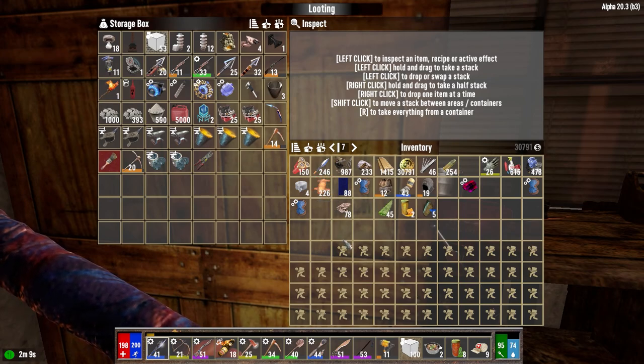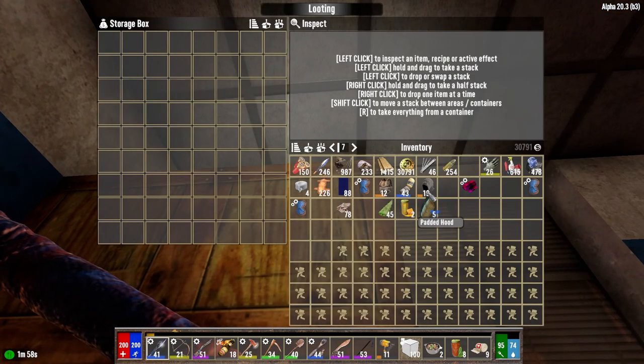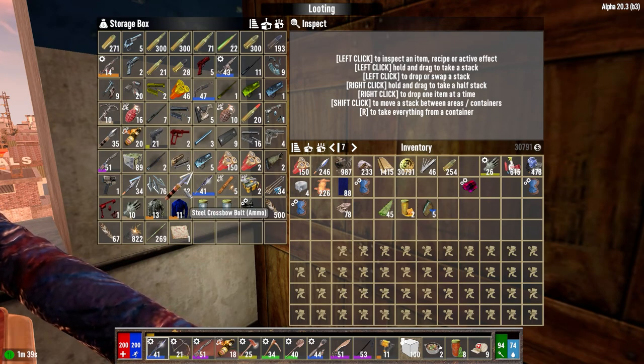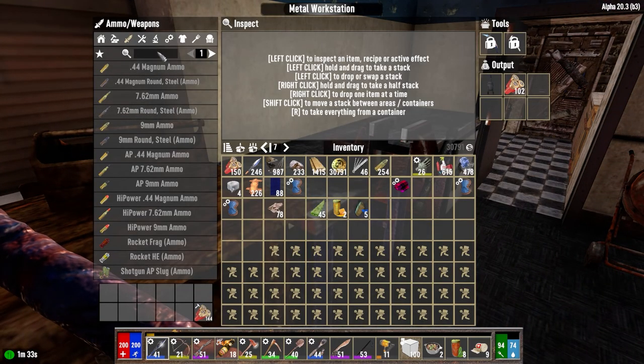Is it perfect? No. Is it okay for now? Sure. We're going to just sell these guys. Do we have any more cloth stuff? We've got 12 — we can make 12 more Molotovs. But Molotovs are starting to wane. It's really the shotgun ammo we need more than anything. I wonder if we should be making exploding crossbow bolts and stuff?